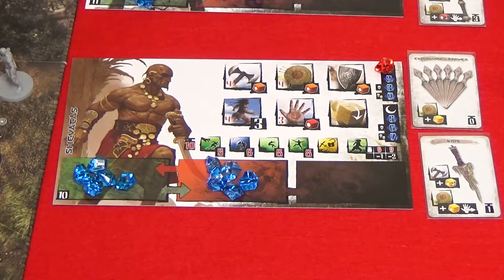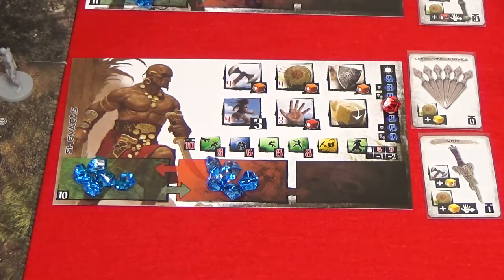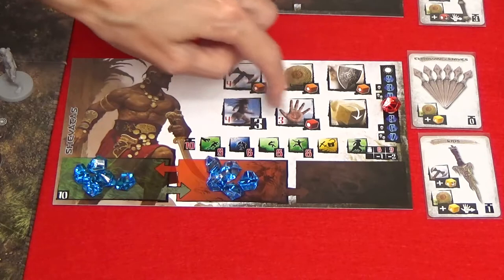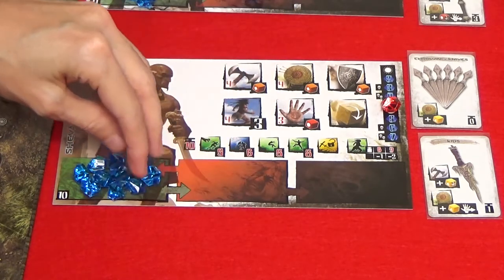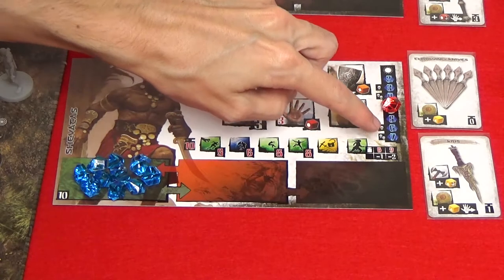If instead a hero chooses the cautious stance, place the red gem marker on the moon icon, then move five gems from the fatigue zone to the reserve zone. If one hero is dead you would move six; if two heroes were dead you would move seven.